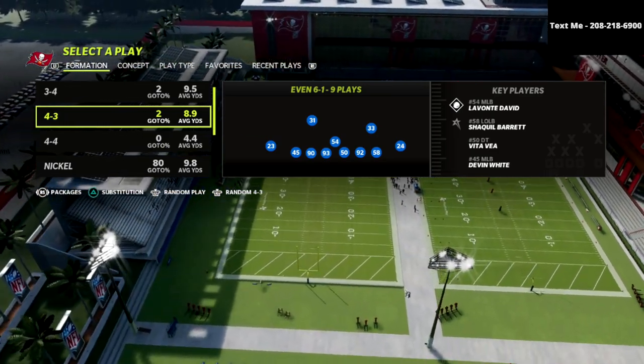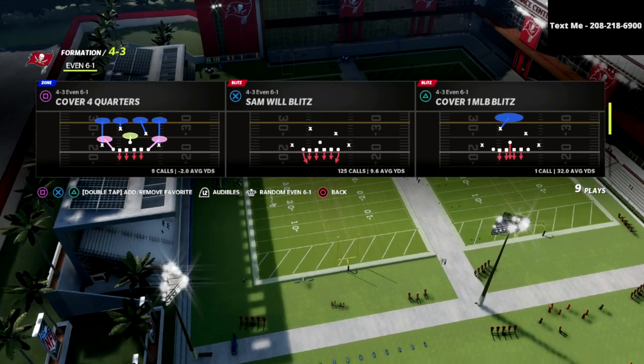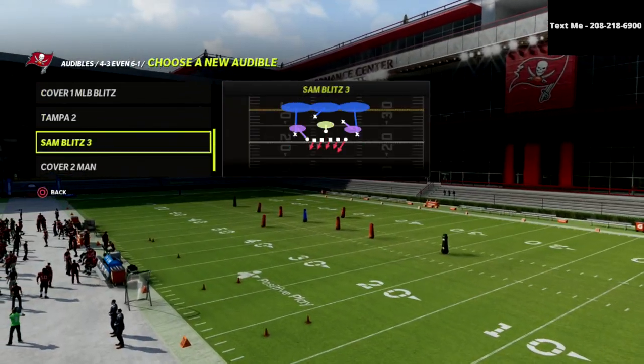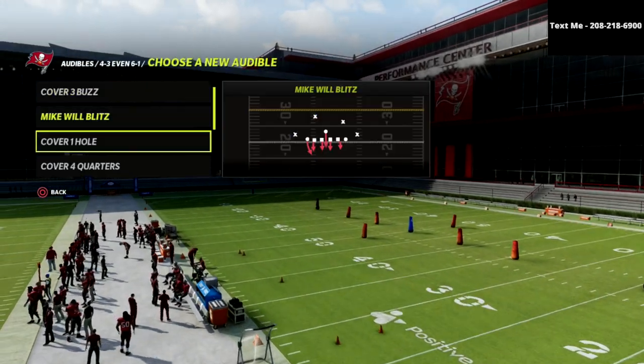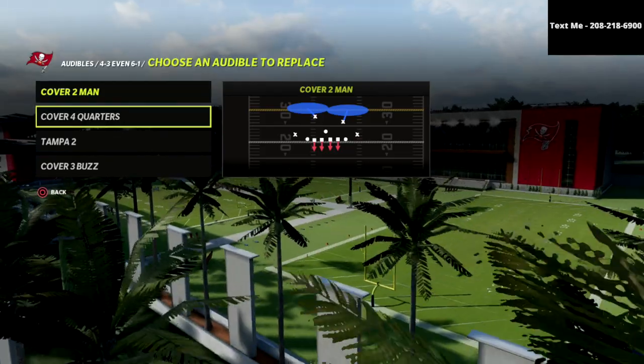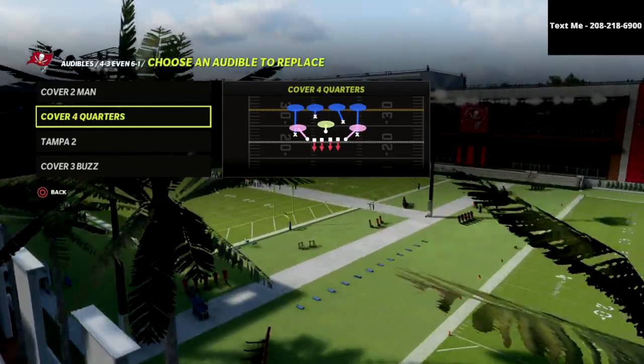The play we're going to come out in is Sam Will Blitz. You can audible to anything you want, but my personal recommendation is to come out in this Sam Will Blitz. It also has some of the best coverage defenses in the game.